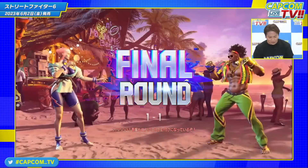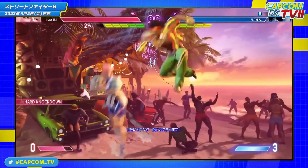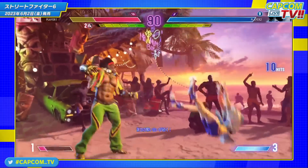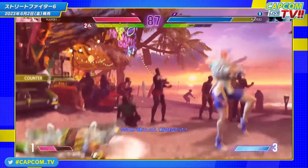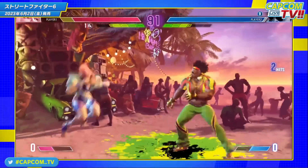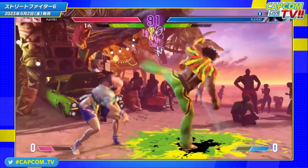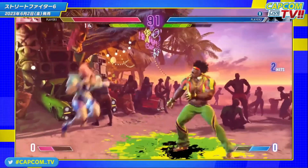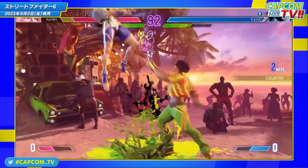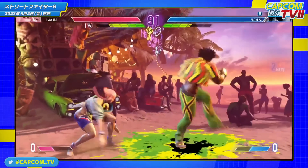Let's skip over to DJ now. There's not much to talk about unfortunately, unless you want to count how many times the player does drive impact — it's like 10 or more, which is insane. The first thing that's hard to catch: when DJ lands the drive impact he does a quick two-hit target combo that looks like a light into a medium kick, specifically standing light punch into standing medium kick. We think it's a target combo because the light punch seems to have no recovery, as if it's cancelled directly into the medium kick.